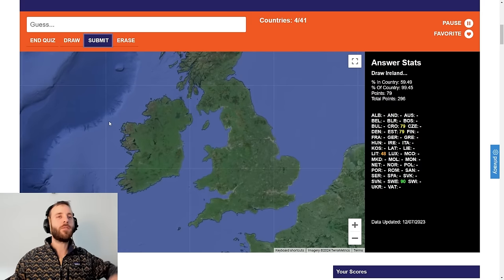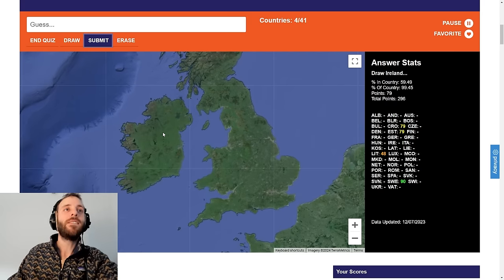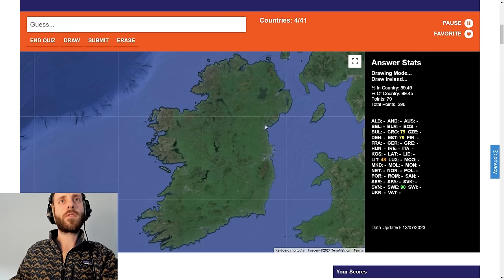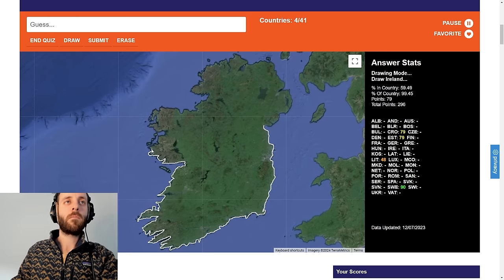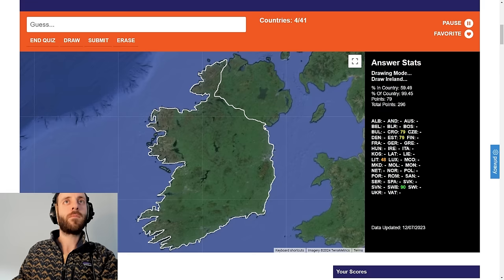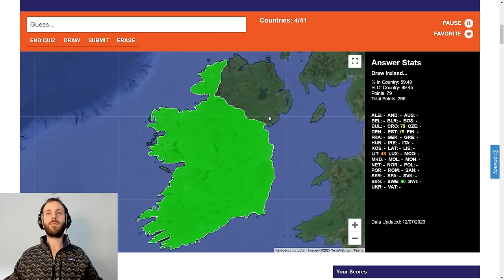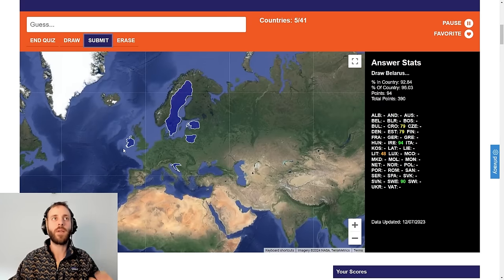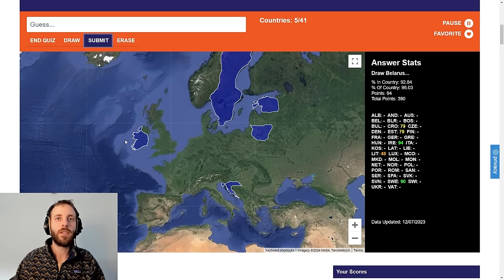Next we have Ireland. Well, this will be easy. There is a border to consider. Now, how far do I go up? I think I go to there and sort of... That's awful, isn't it? But I'm going to submit it. 94 we got there. Good, good, good.